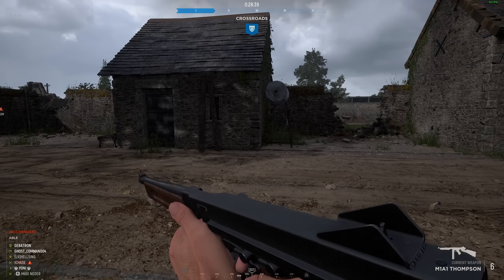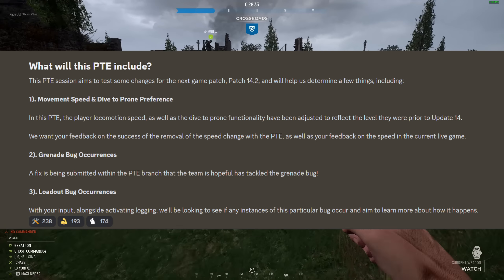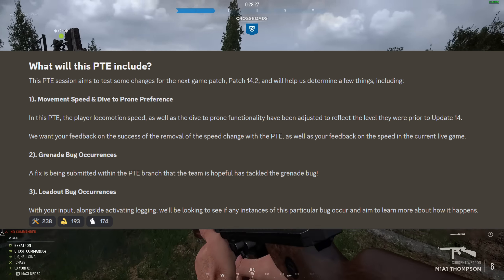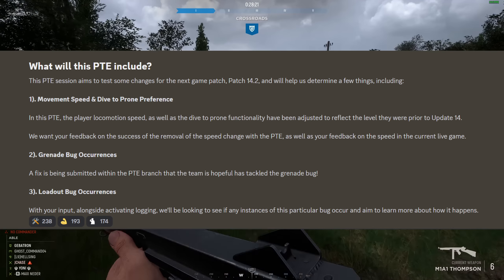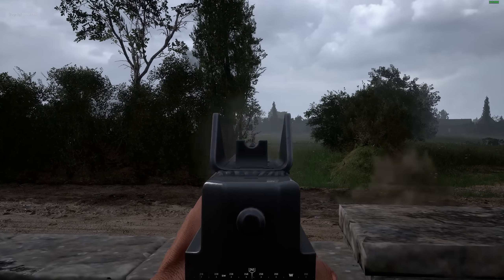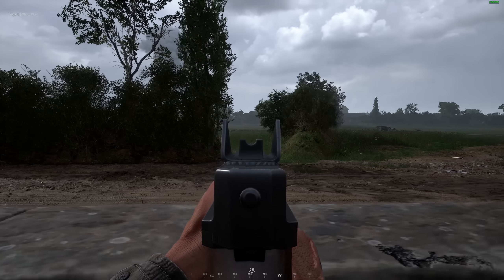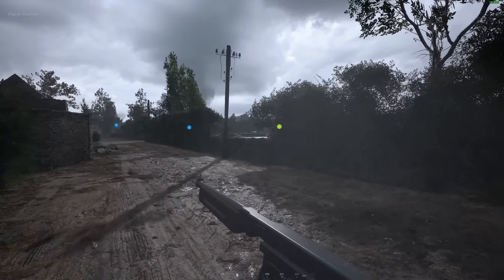So what were they looking at for this PTE? First, they say they have reverted sprint speed back to the pre-update 14 speed, and they simply got rid of the dive to prone functionality in its entirety — they wanted our feedback on how we feel about it compared to the live version. Second, they say they potentially found some fixes to both the long-standing grenade and loadout bugs. Normally you'd have to agree to an NDA to take part, but since there's no new content, Team 17 did not require one. All the footage you're seeing is from the 14.2 PTE.